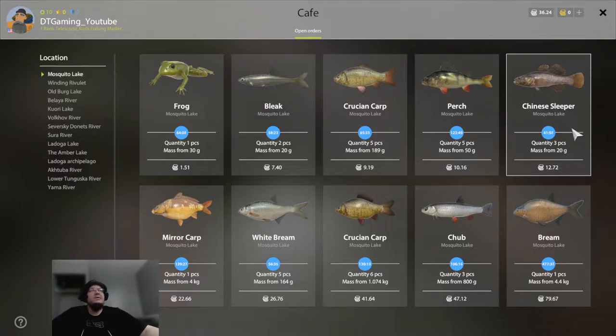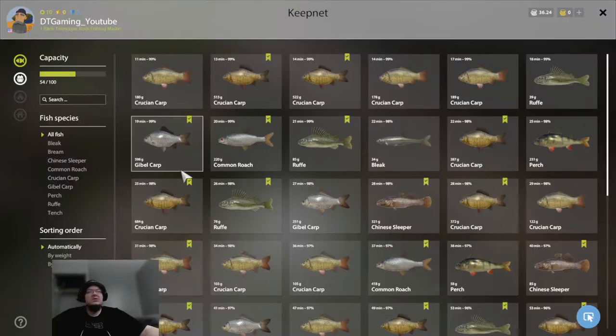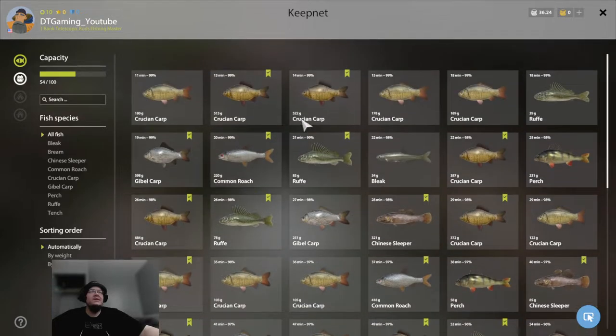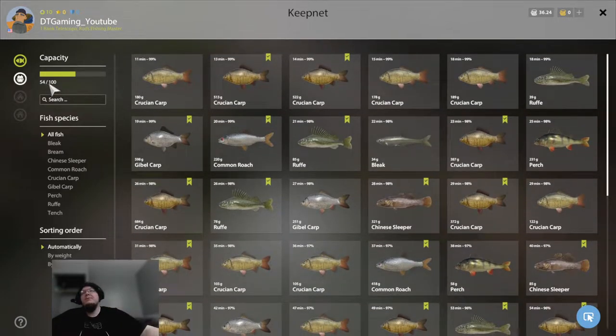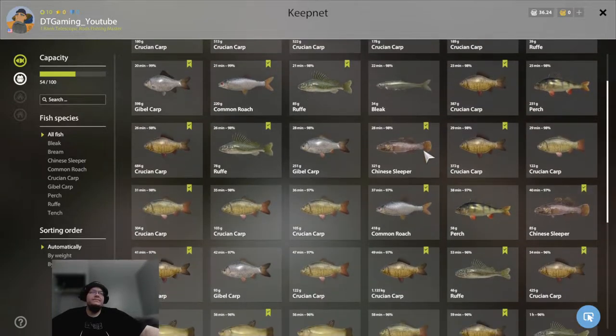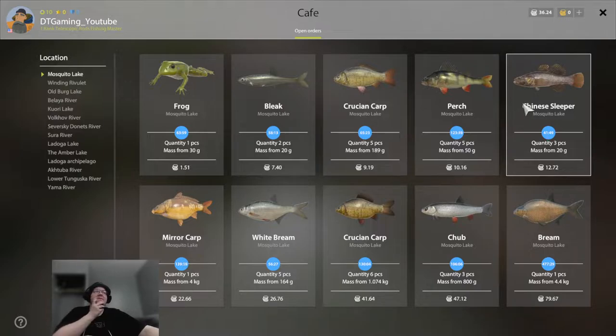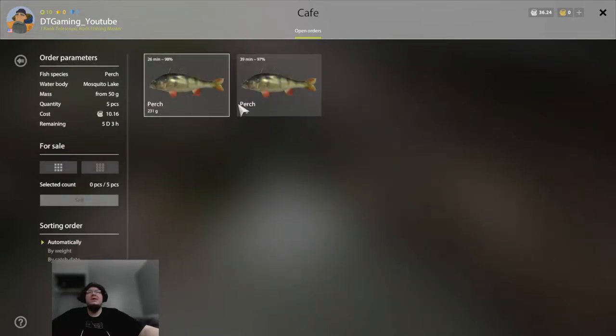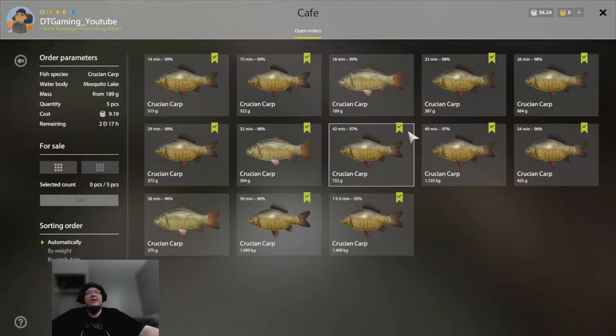We're just checking to see if we have any fish we could sell. Check what you have here — when you press C on the keyboard, this is your keep net. It shows how many fish you've got. We got Chinese sleepers here; it shows you need a quantity of three and you get 12.7 silver for completing it. Same for the perch — you need five perch.